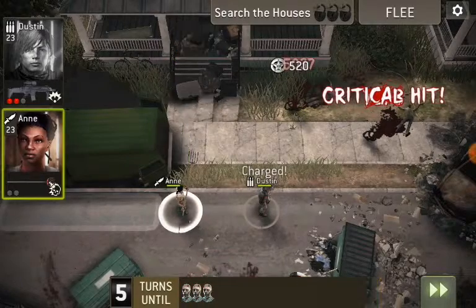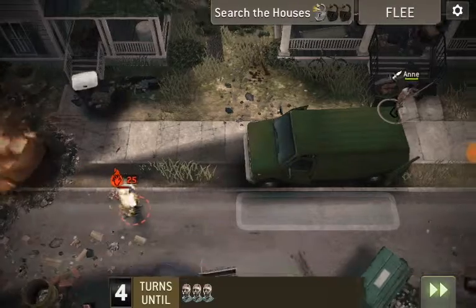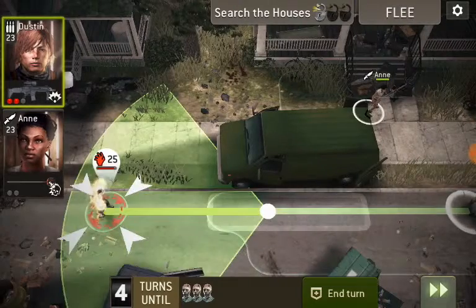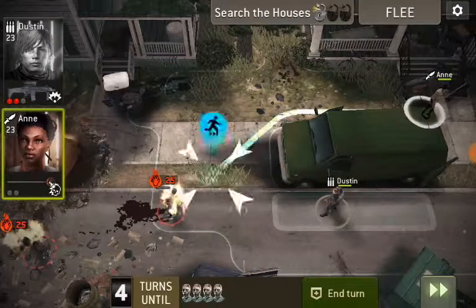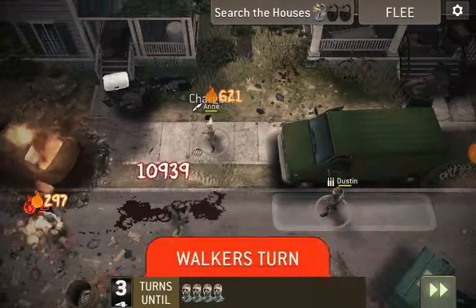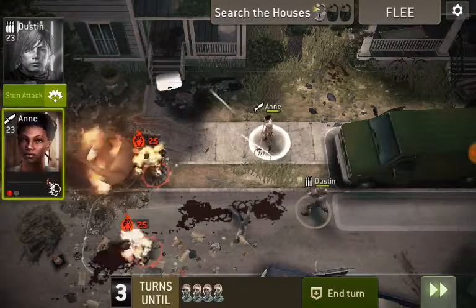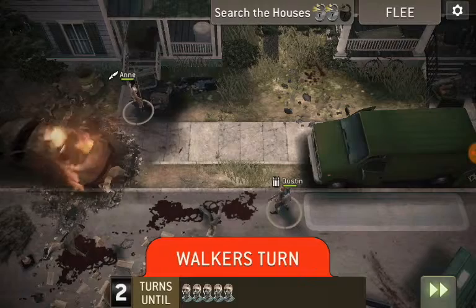A little bit different than last time — we'll take this crate first. Now you've got the flaming walkers over here, you've got fatty over here, so let's go and attack the flaming walkers. The pitchfork should save us a little bit of damage there, and 621 — kind of a lot.